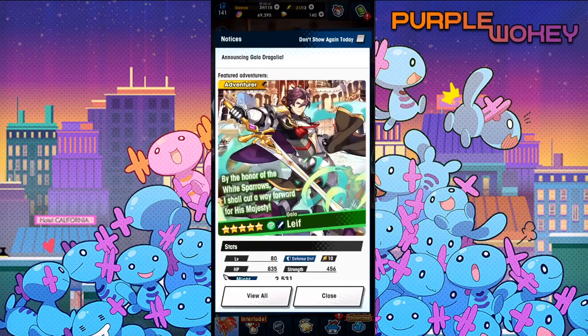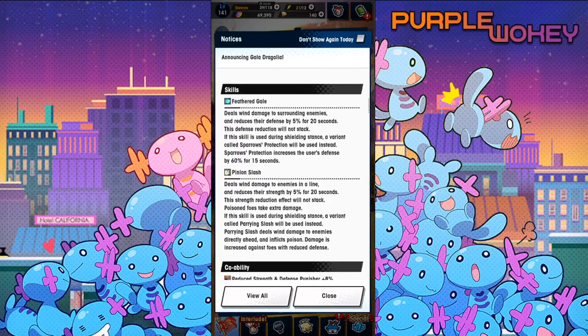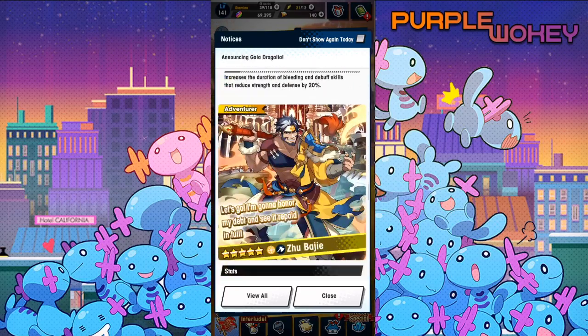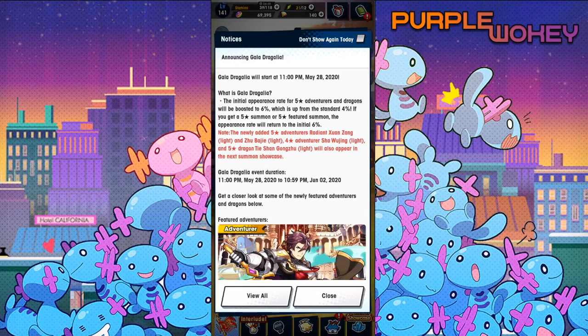I was so close to tweeting out no Gala Banner this month. Them releasing Mars before the Fire Emblem Heroes event was a real dick move. But it turns out there is a Gala Banner this month — just wait a little bit. But he's not alone; there's actually three other characters, so it's going to be interesting.